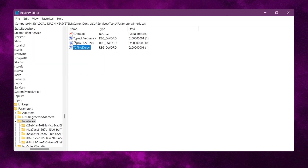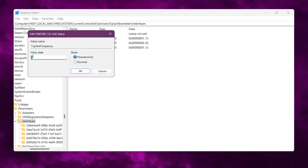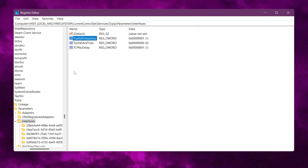After that, go for TCPAckFrequency. Double-tap here and also make sure to set this value to 1, then hit OK and close out of your Registry Editor.